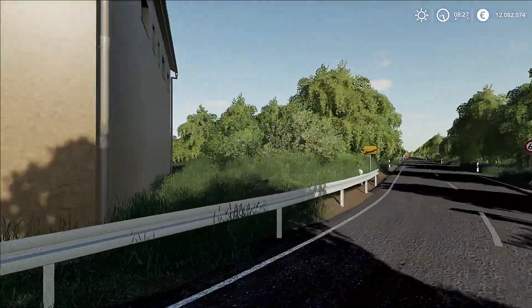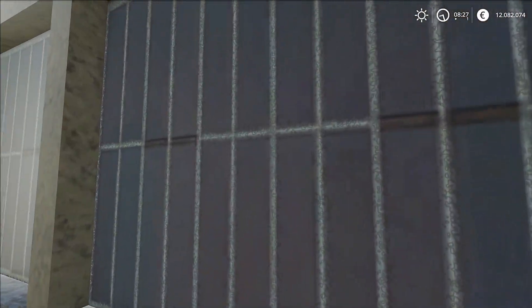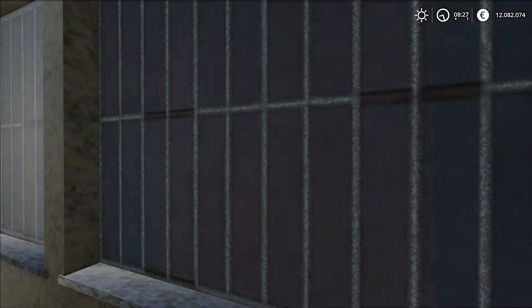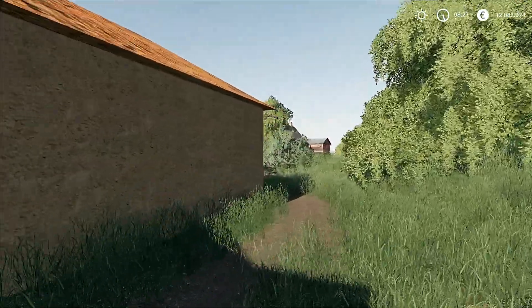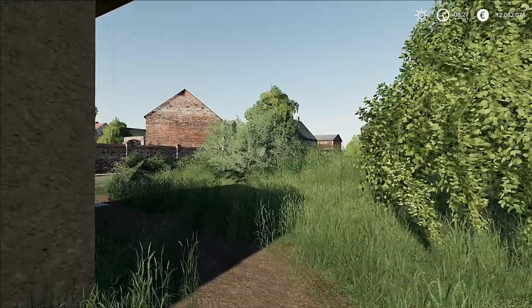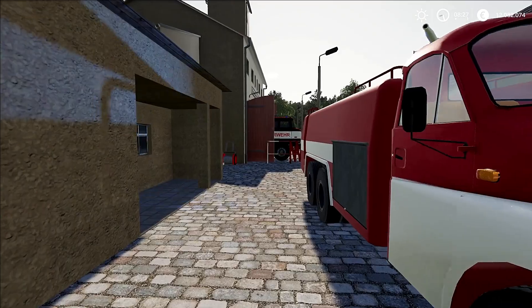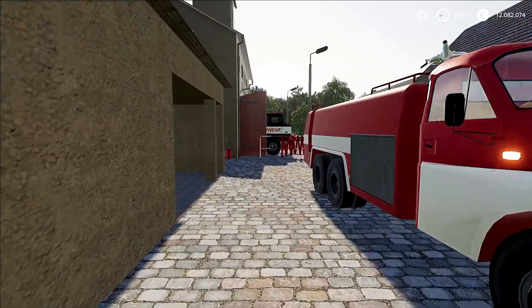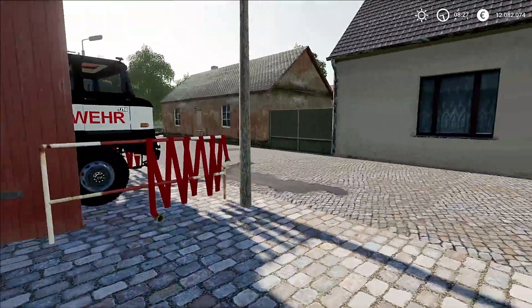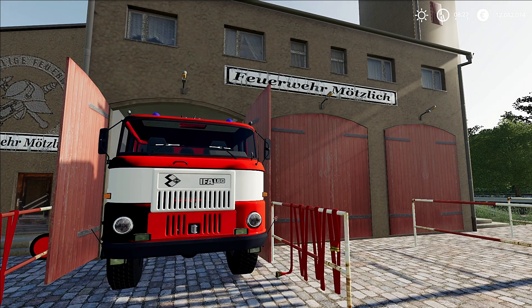Ansonsten, schönes Haus, gefällt mir. Gehen wir ganz kurz nach hinten. Auch hier richtig oldschool - diese Gefängnisgitter. Das kenne ich auch von meiner eigenen Feuerwache, wo ich früher drin war. Da hatten wir auch sowas. Das haben wir halt auch von früher einfach drin gelassen. Die anderen Kameraden meinten auch, warum sollte man das rausreißen? Einen besseren Schutz gibt es ja gar nicht. Da hat es gerade so ein bisschen... hat sich angehört wie so eine alte TS. Schade, dass man halt die Tore nicht öffnen kann - das finde ich richtig schade.